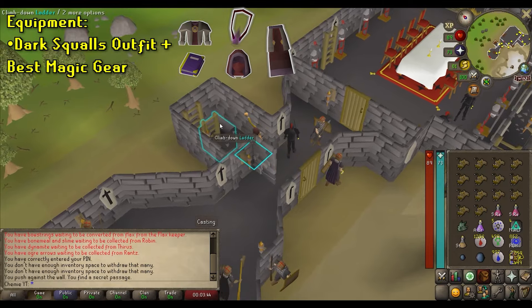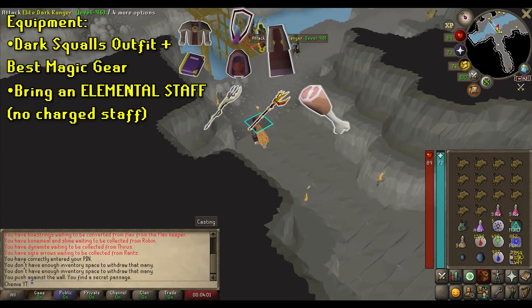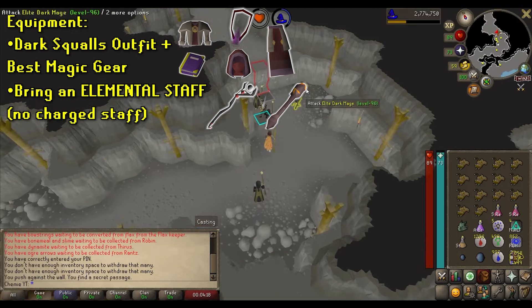Bring your best magic gear for this fight — the best equipment you have to deal as much damage as possible. The only caveat is you need to bring a non-charged magic weapon. That's right: no Trident of the Swamp, no Tumeken's Shadow, no ham joints. Dust off that lava battlestaff or smoke staff — you're going to need it.